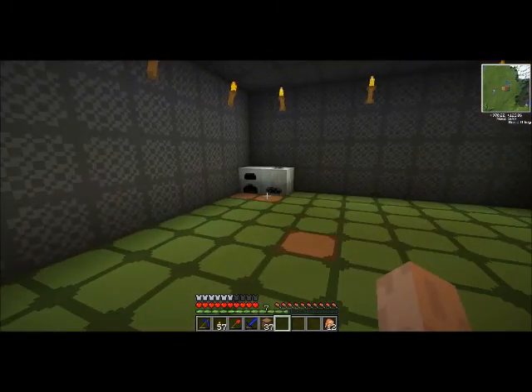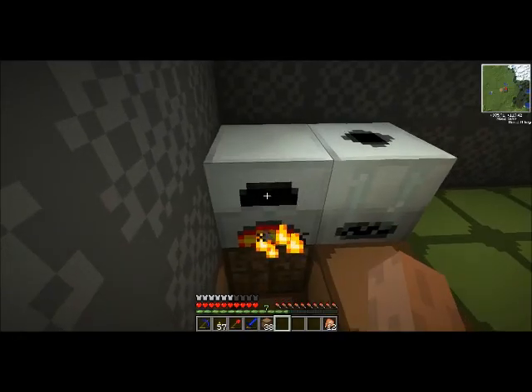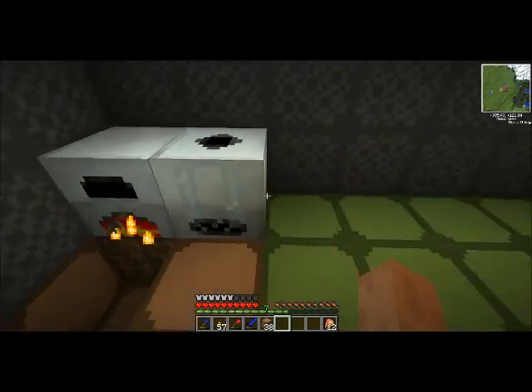So I want to start off this episode — if you can see, I got my bat box, and the way this works is when you have your generator near it, the generator puts power into the bat box so it stores more than the generator normally could.